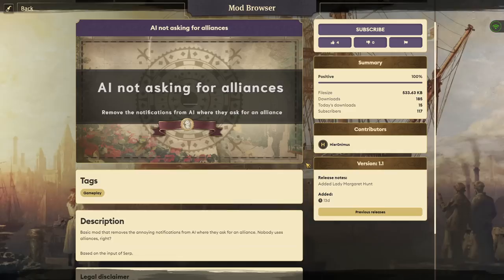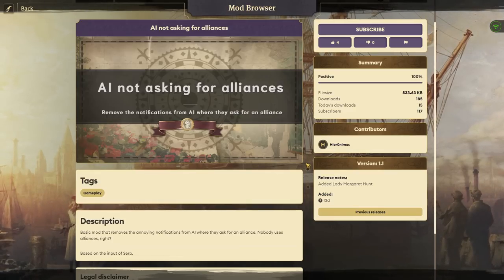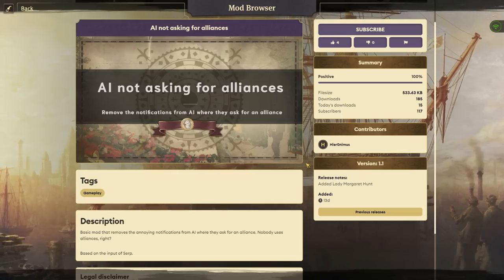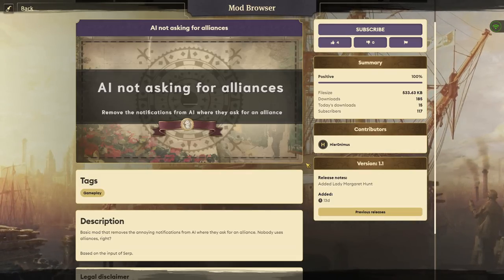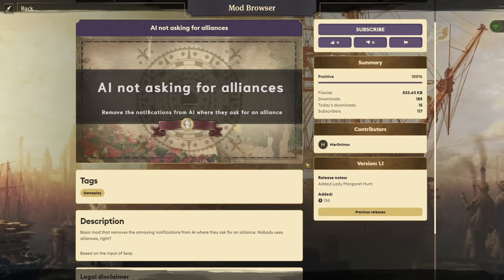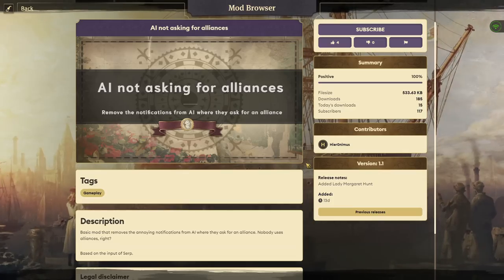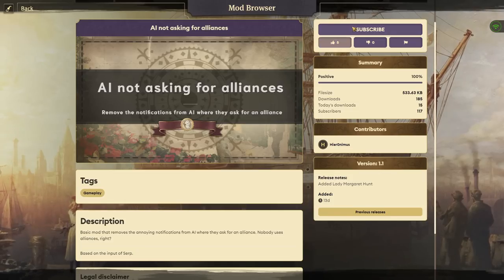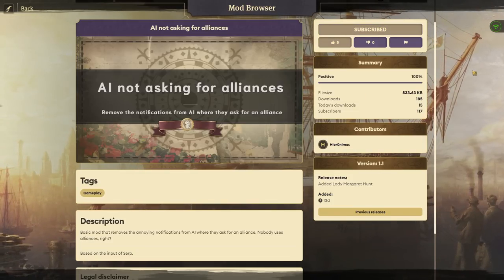The AI likes to spam us with alliance requests, and Hieronymus' mod simply removes that from happening. We no longer get spammed with alliance requests, and declining an alliance no longer gives you a negative reputation modifier. So if you hate the AI bothering you for those, go ahead and grab this mod. Give it a thumbs up for Hieronymus putting this out there and making diplomacy a little bit easier to bear.